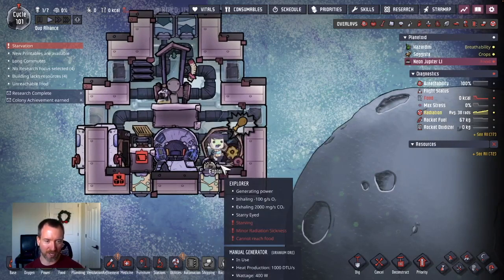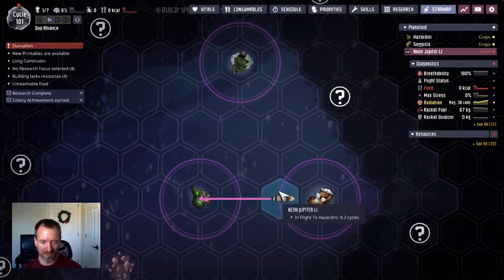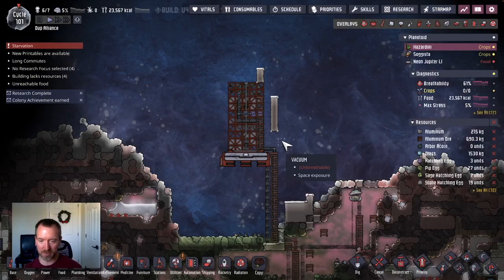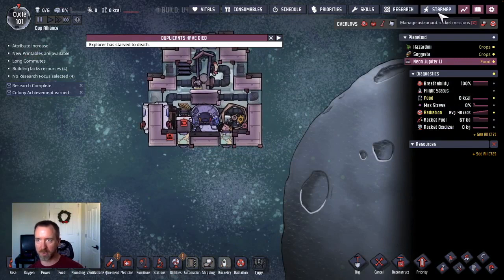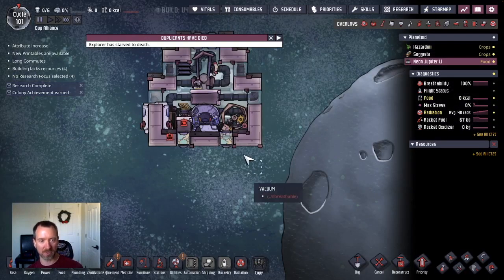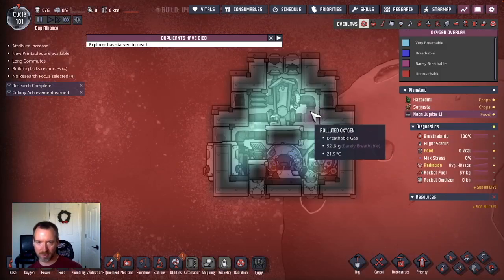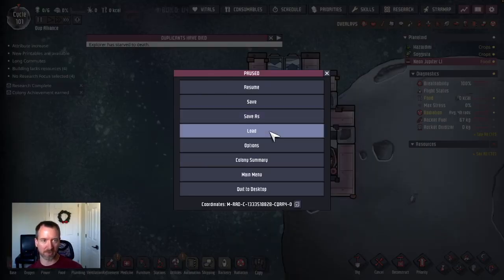Meal ice has gone bad for this dupe — they are pretty hungry. Let's see how much time they have left: 0.3 cycles. Let's get some food ready for them as soon as they land. A dupe has died — looks like we're going to be going back in time. How much time? 34 seconds. That's a shame. Different food source — I thought it was going to be the oxygen that was an issue, but there's still tons of oxygen here. I'll go back and figure out a different food source.